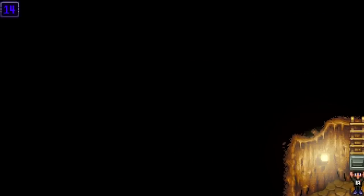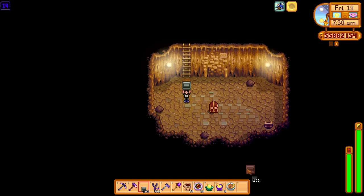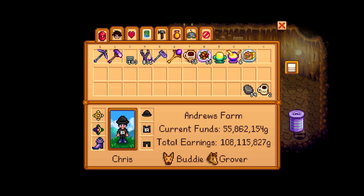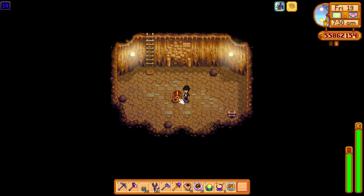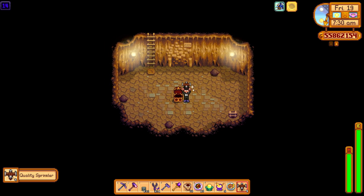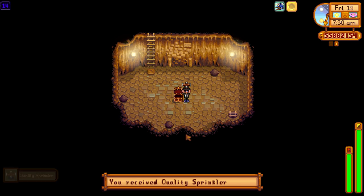We're already past 10 and straight away on floor 14 — because of the luck we've got, we've already got a small room with a treasure chest. Let's see what we can find. I want an auto petter — there's so much stuff you can get. Straight away on floor 14, four floors after the 10th, and we have got four quality sprinklers. I'll take that — it's not too bad. Well, it is a bit rubbish, there could have been iridium, but we've already hit our first floor and I'm happy with that.